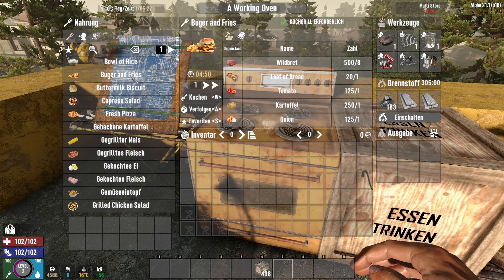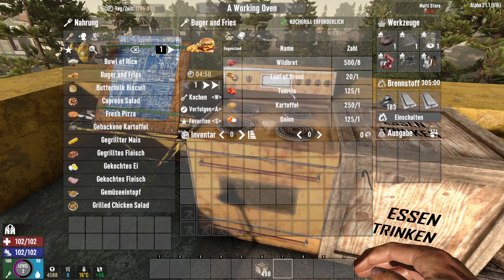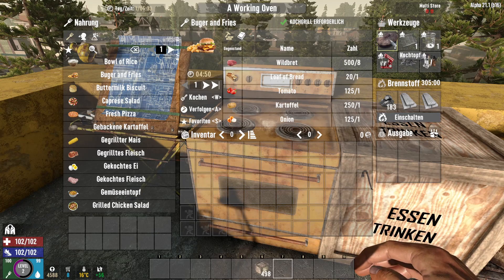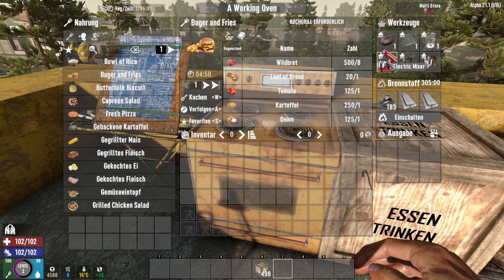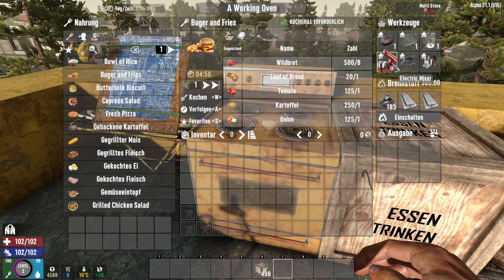Ja, aber was braucht man denn dafür? Zum Beispiel für Burger und Fritten: Kartoffeln und Zwiebeln, und natürlich das gute alte Wildbeet. Und in dieser Mod gibt es dann natürlich auch Tomaten zu finden oder die Zwiebeln. Und man kann sie natürlich auch selber anpflanzen. Die Tools: der Standard Kochtopf, Kochgrill, Messbecher. Aber neu sind der Electric Mixer, High Quality Cookware und Recession Cooking Tools – diese drei neuen Tools kann man entweder craften, finden oder beim Händler kaufen.